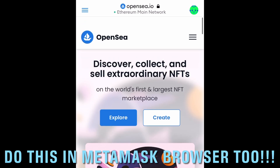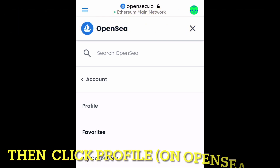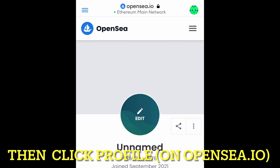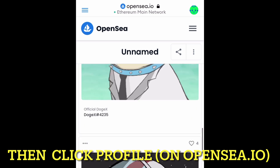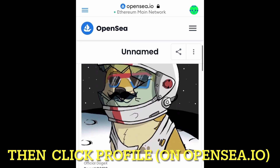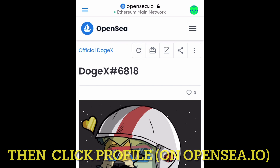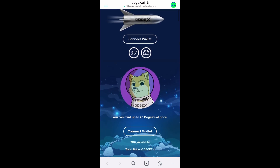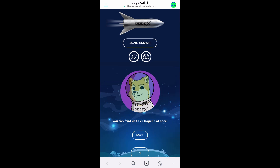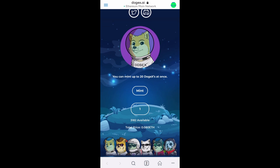Then you can go and see which NFT you got. If it's a super rare one, you just hit the jackpot — there are still multiple rare ones left unminted. It's bullish for DogeX. Now that you've officially minted a DogeX NFT, and hopefully got one of the rare ones that will be very valuable, you're part of the community. You can participate in all the future things happening with DogeX, including being part of the Metaverse, the community on Discord and Twitter, and having fun with it. You're now part of the DogeX crew.